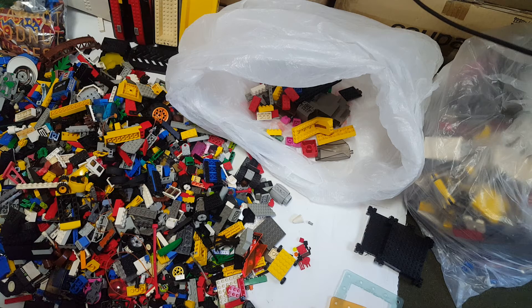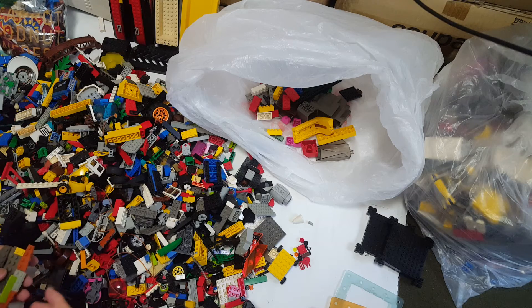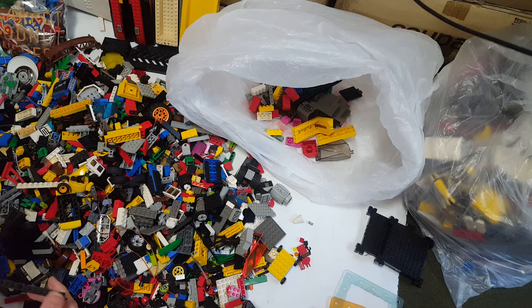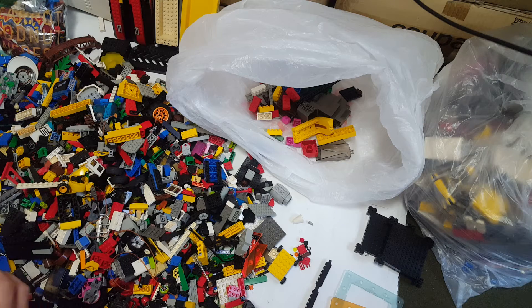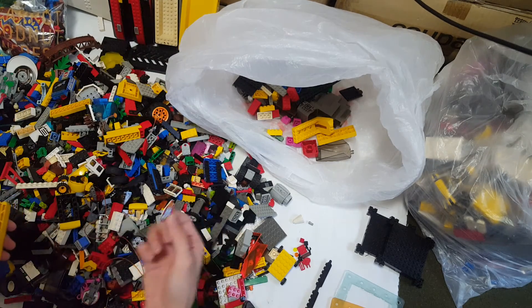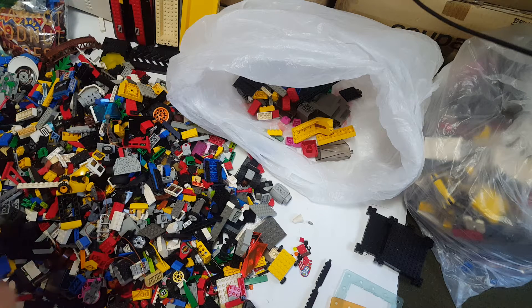I'm just gonna put it like this and put it in the minifigure section. I need six of these — I found one here. I have them for the airport shuttle base. Look at all the joints — oh, this is a fake one. This is a halo fake one. There's a kind of engine part, and a lot of things I haven't seen. Another shield for the Islander — that's good. Let's pick up all those bigger pieces first; it's gonna take a lot of time.